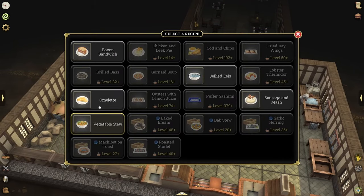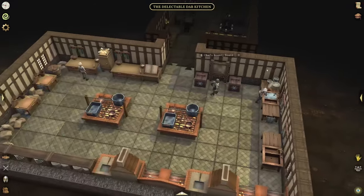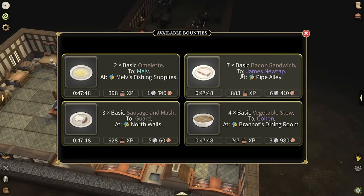We have this chef recipe book right here so you guys can take a look at the recipes. I'm not going to go too into detail on the recipe book because there's two methods we're going to use. At level one, the first thing you're going to notice is you're not going to have this chef's bounty board unlocked. However, I'm level nine, so I'm going to showcase what this looks like. You have two basic omelets, sausage and mash, four basic vegetable stews, and seven basic bacon sandwiches. As soon as you have this unlocked, you should be utilizing this to gain more XP and more money.